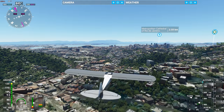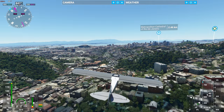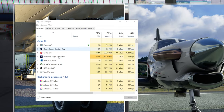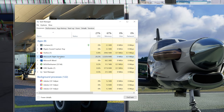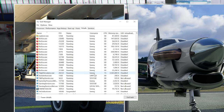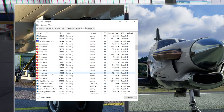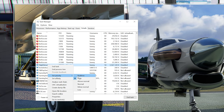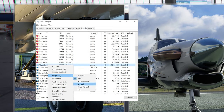Now let's adjust the priority of Microsoft Flight Simulator. When the game is running, press Ctrl-Alt-Delete to bring up the Task Manager. Then select the Details tab and locate the FlightSimulator.exe process. Right click on it, then select Set Priority and change to High or Real Time instead of Normal or whatever it currently is.